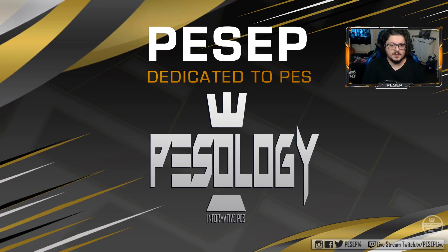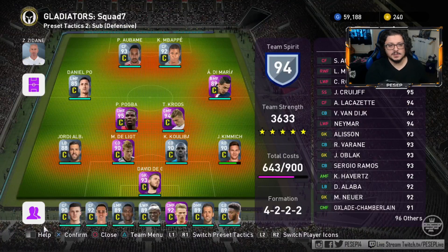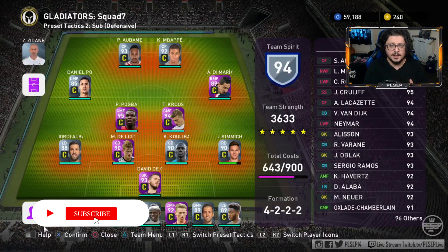PES 2020 MyClub Squad Builder with 4222 Formation — that's 4222 flat on PES. In a previous video, we did the Squad Builder with 4223 with the 3CF. You can check that one out as well.